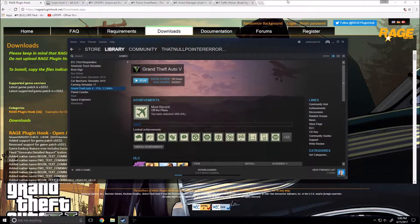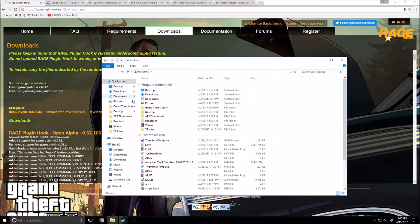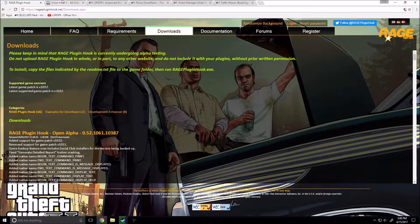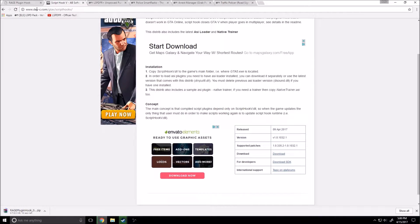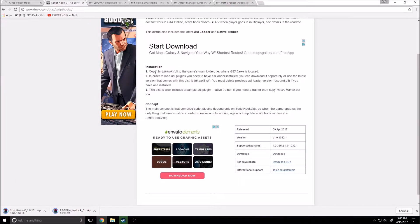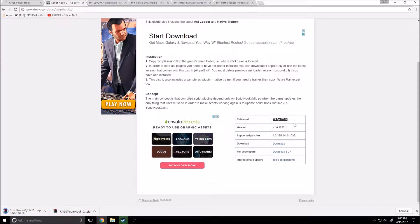While that's going, I'm going to quickly show you what we're going to be updating. First, you go here to your Grand Theft Auto 5 folder and there is your RagePluginHook — that's what we're going to be installing. Over here is ScriptHook. Do not download the SDK — that's for developers. Download the ScriptHook from the ScriptHook website. As you can see, it was released April 9th, 2017, and it is April 15th now as I'm recording this.